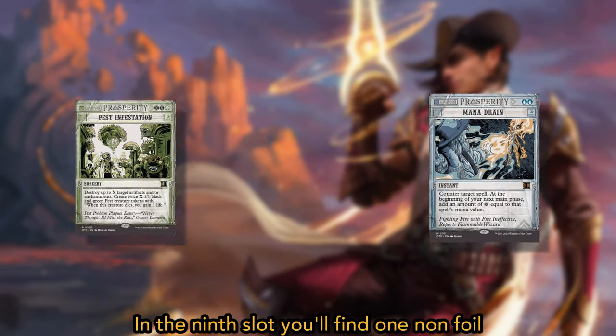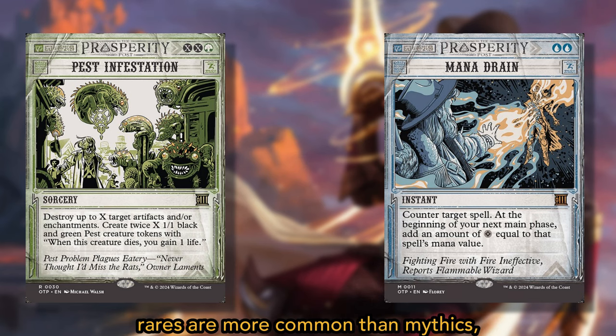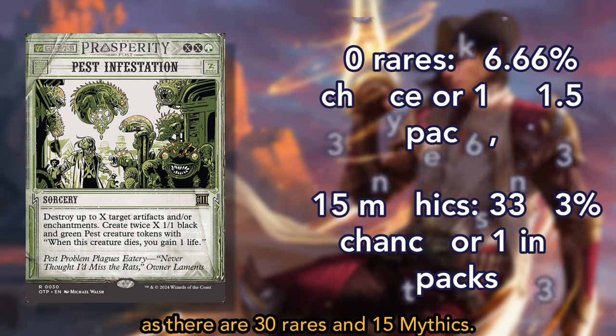In the ninth slot, you'll find 1 non-foil Breaking News rare or mythic rare. Rares are more common than mythics, as there are 30 rares and 15 mythics in the Breaking News series.